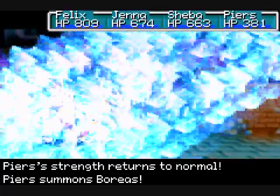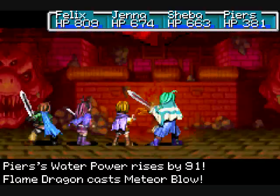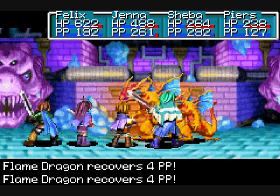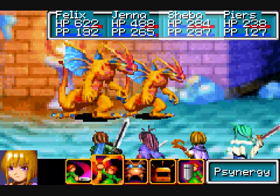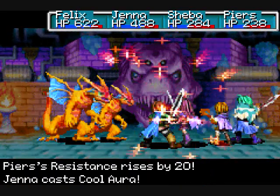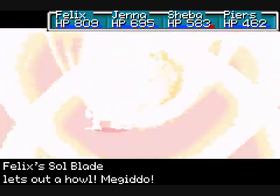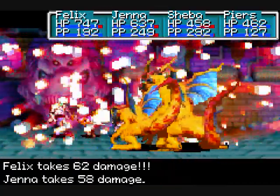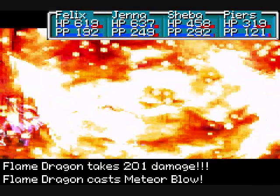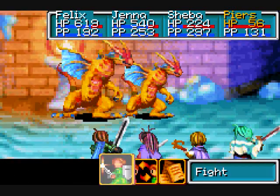I shake my fist at you. Doesn't mean I'm going to stop casting Resist, though. The small one should be just about dead. Meteor Blow — that's another familiar skill name. Ow! That bloody hurt! Cool aura. Resist and Diamond Dust. I only have two people attacking, but Piers and Felix are doing a sufficient amount of damage, I think. Especially if he keeps doing that. I don't think you can skip much of that animation, though. Oh, the little one's not dead yet — I thought it would be after all that.